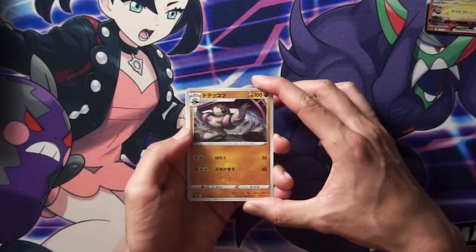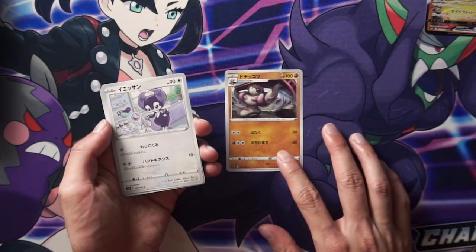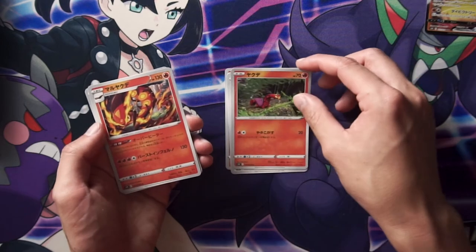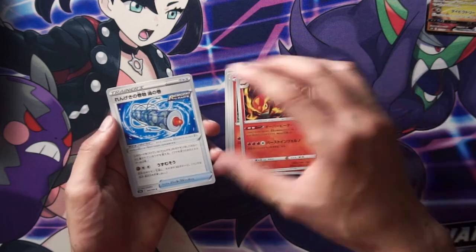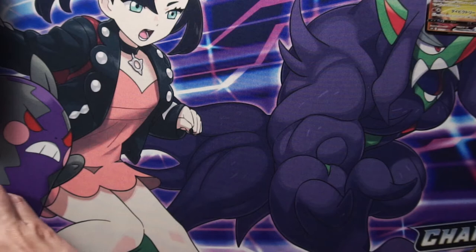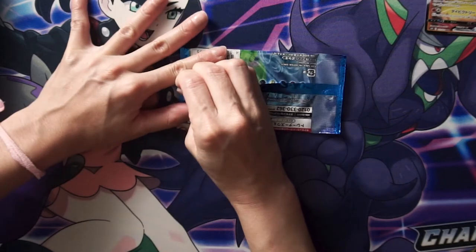Okay, for my pack I got Conkeldurr, or the evolved form of him. Centipede, Centiskorch... I don't know. And a Skrull. So nothing, no hitters. So far the blue pack is not as good as the other Japanese pack that we opened.